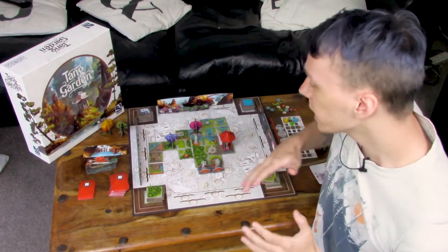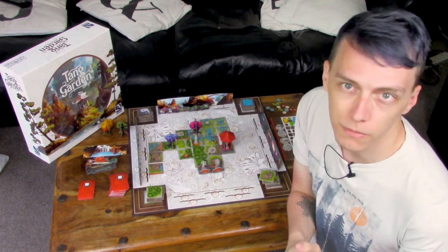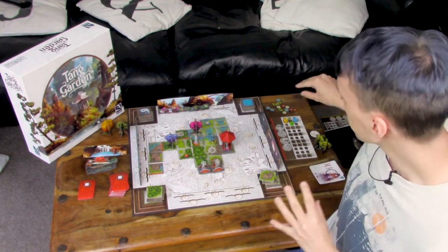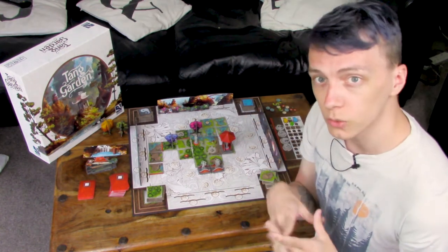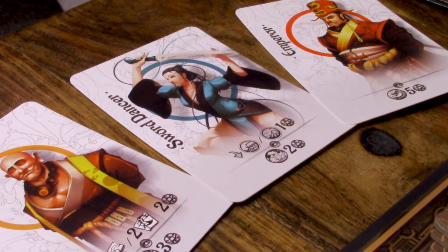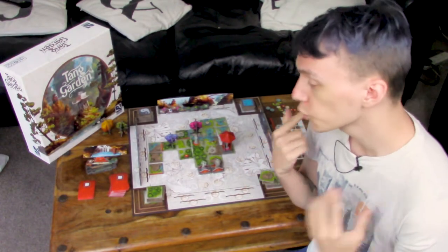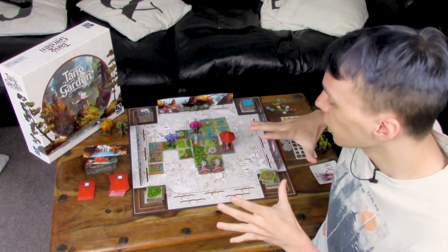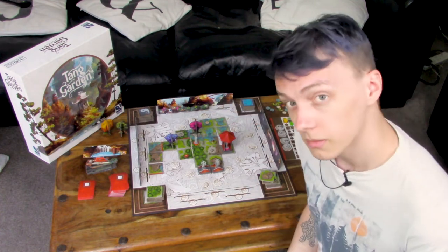Why are you going to the lengths of building this immaculate garden? Well, other than the fact that the emperor asked you to. That is where the visitors come in, because as you build up your little engineer board with all the little elements and stuff, you can eventually go to the person market and grab yourself a visitor. Each one has their own unique wants and preferences, so you're trying to specifically grab individual people that you want and build a landscape that they want to see.